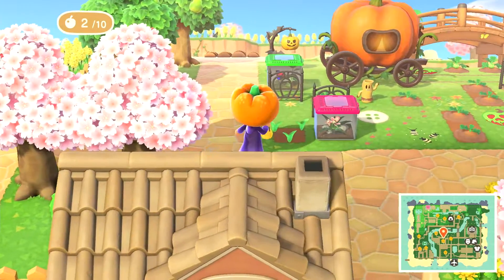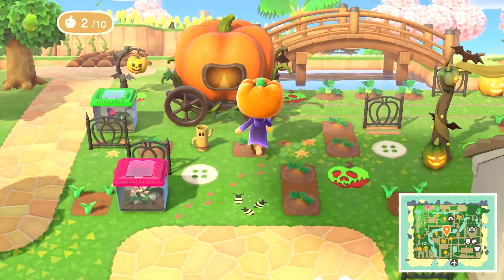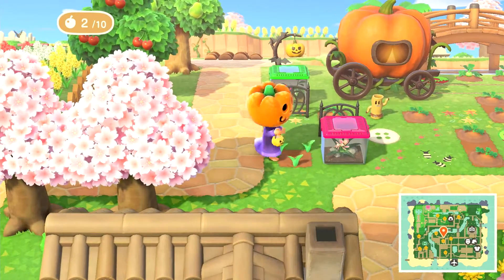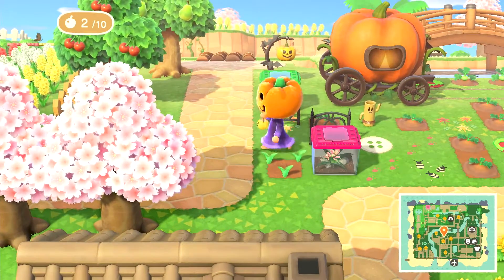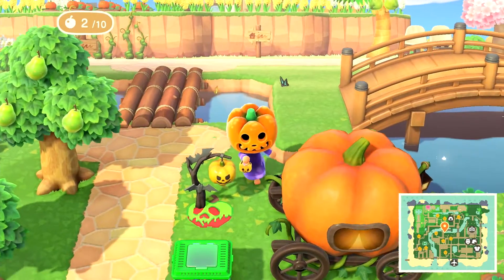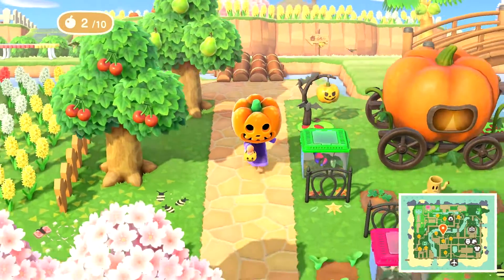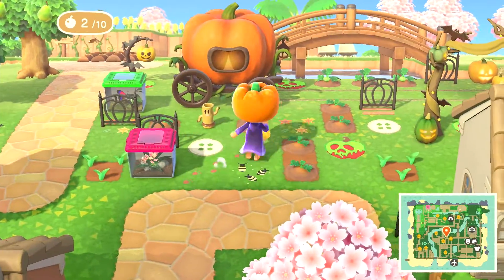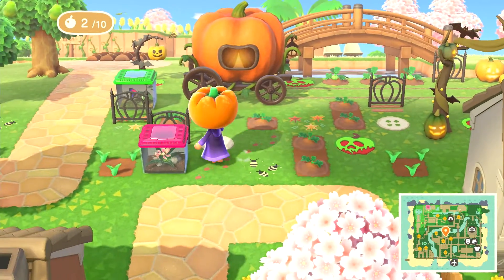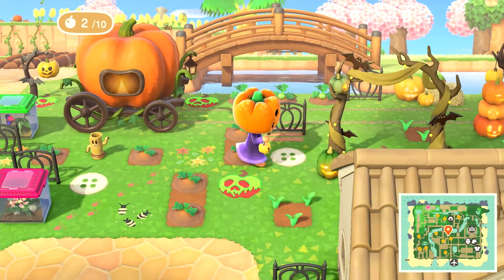First we have the carriage and some really adorable custom designs. When I was doing this, Sasha walked through the garden — it was so funny. Anyways, we have those flowers that are about to bloom, which are going to be red, and then we have this little light stand and a couple of bug custom designs, which is really cute. I really like the fact that there are a bunch of spooky things that all coordinate really nicely.